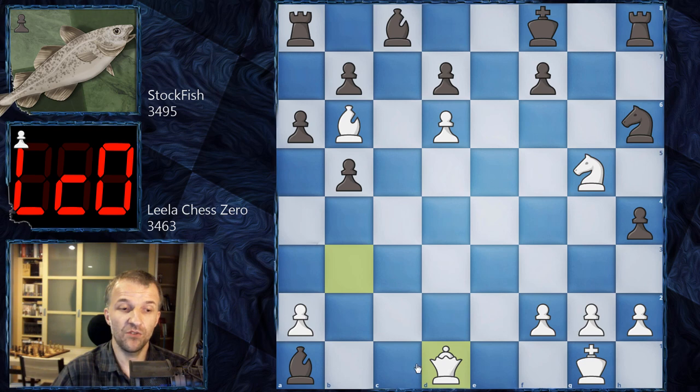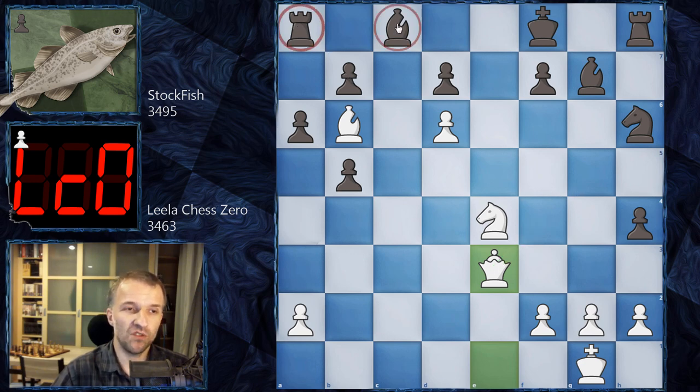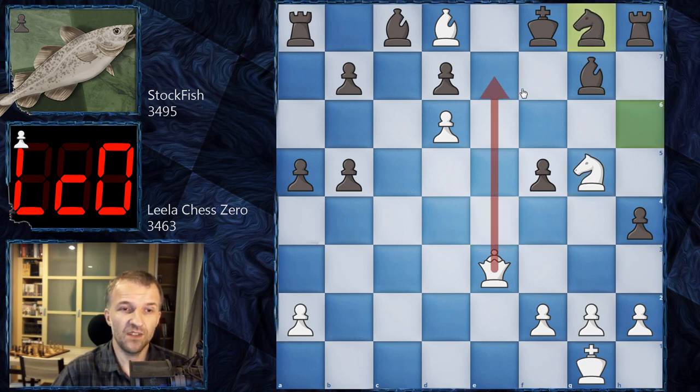Queen d1, bishop g7, queen e2 making checkmating threats. Bishop f6, knight e4 by LilaChessZero, and now bishop a1 — Stockfish doesn't have much choice. Lila says: your bishop belongs on g7, I want to see it on g7. So Stockfish goes to g7, and now queen e3, preparing all of this. If you try a5, it's too slow because bishop d8 — you can try f5, kicking the knight, knight g5, knight g8, because the threats are still there. Checkmate is coming, queen b3 again — another threat.